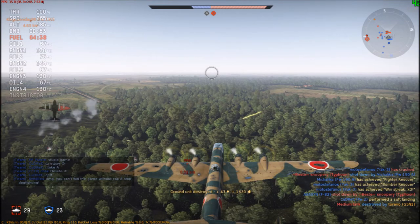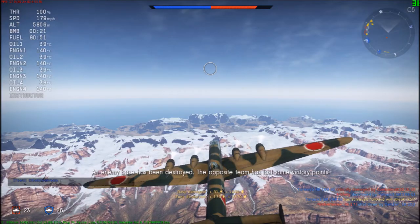After shooting down the aircraft I resumed bombing and got a medium tank: 43 points and 1,630 Silver Lions. So not as many RP as an aircraft kill, but two ground kills basically equal one aircraft kill in RP, and you get practically the same Silver Lions per kill. This shows a tendency — for Silver Lions at least — to focus on ground targets, and you can still make a decent amount of RP too.